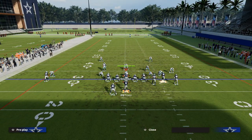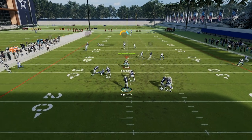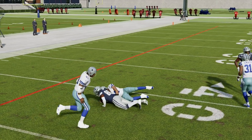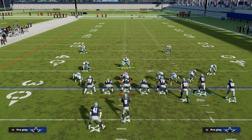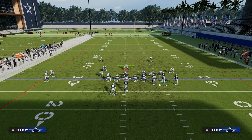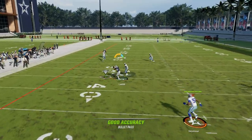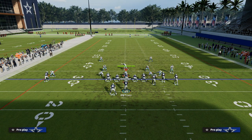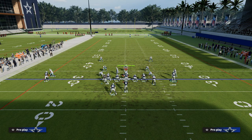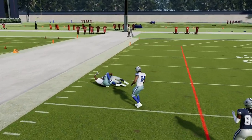Our second read against man coverage is if the user takes away the slant route — then we throw the post once we see separation over the middle of the field. If you have Hot Route Master, the Hot Route Master post is actually better than any post in the game this year. It has such a sharp cut that it rounds consistently against man coverage. Also, against press man-to-man, the streak to Michael Thomas is a viable option if you have Short Out Elite and they don't have safety help — a chance at a big play.